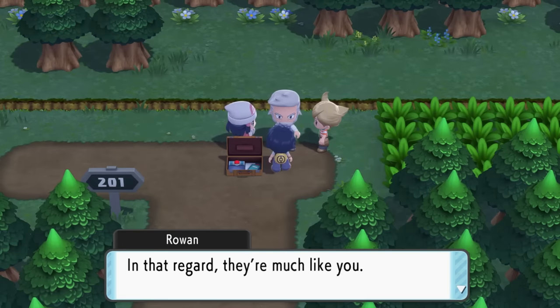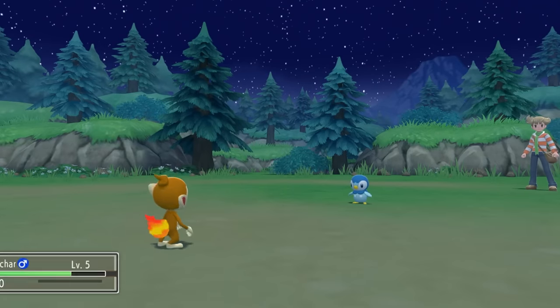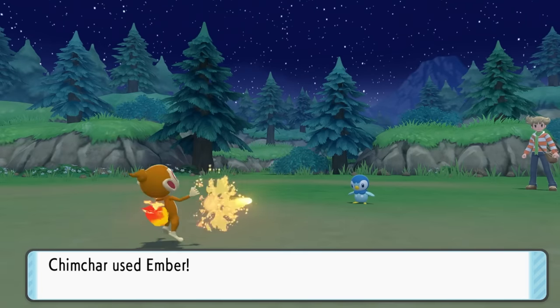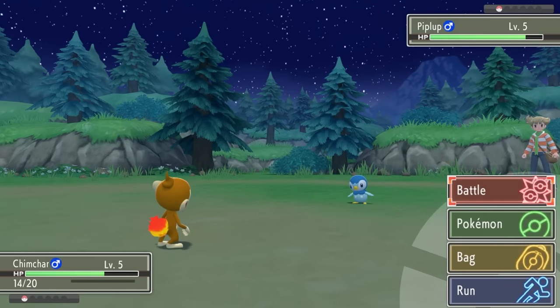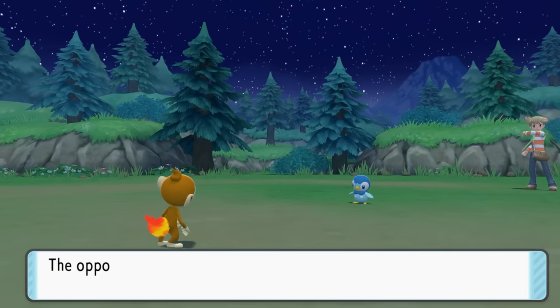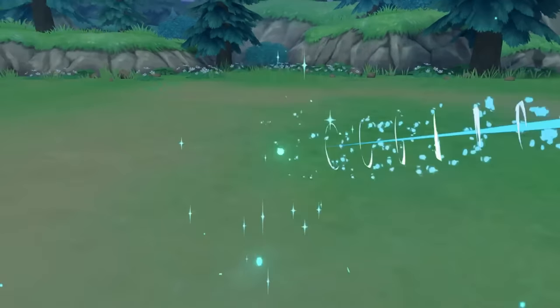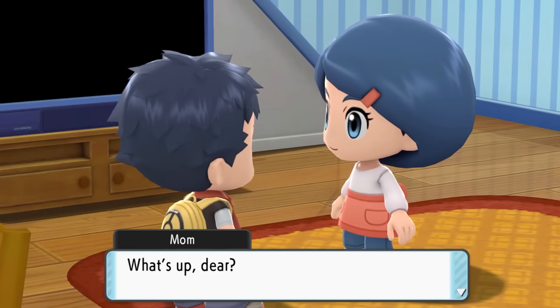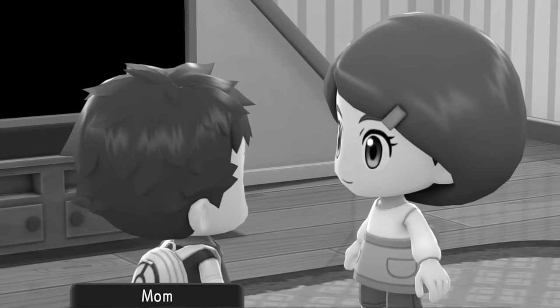Shortly after, it's time to battle Barry and his Piplup. This version of BDSP is modified to work just like Platinum, but also has better and faster animations. We start off with Ember, but that won't really do much, so we just keep smashing scratches onto it until we finally defeat our buddy's Pokemon. After telling our mom about our plans to travel the region, it's time to head out — but there's no Mr. Mime here to take care of Mrs. Ketchum.